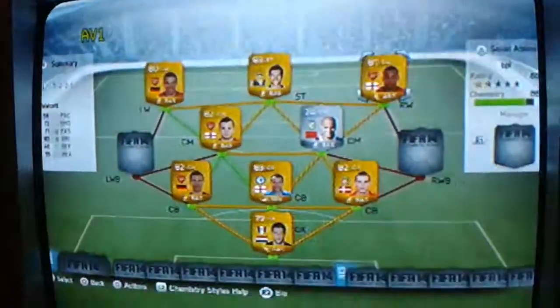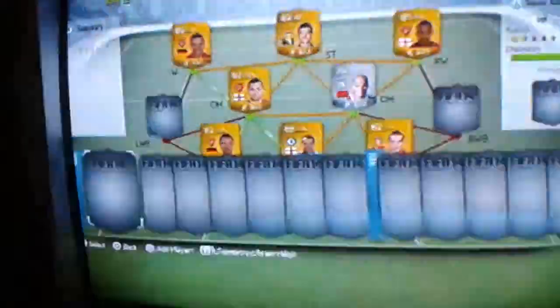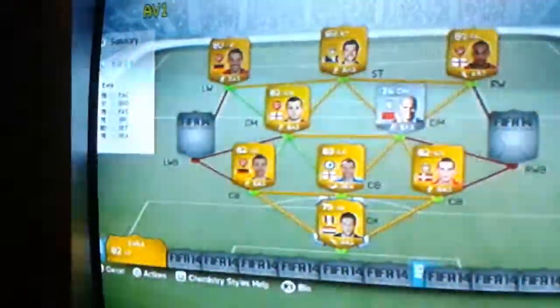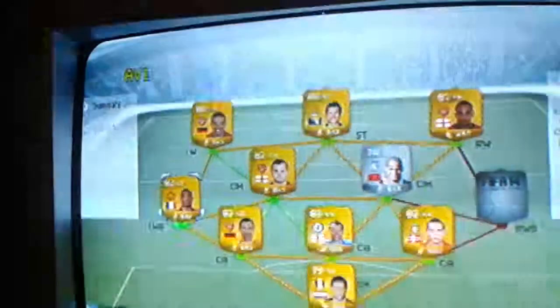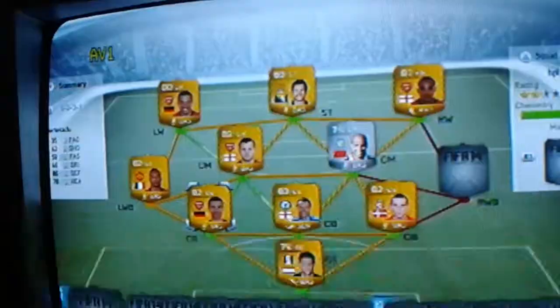I bet most of you can guess — it's Theo Walcott. It has to be. At 2,300, he's my most expensive player so far. Next, it's Patrice Evra, the left back. At 1,300, he's just a beast, in all fairness.